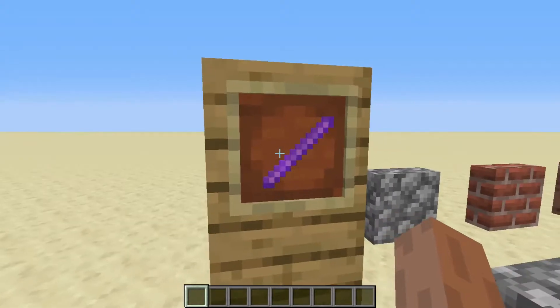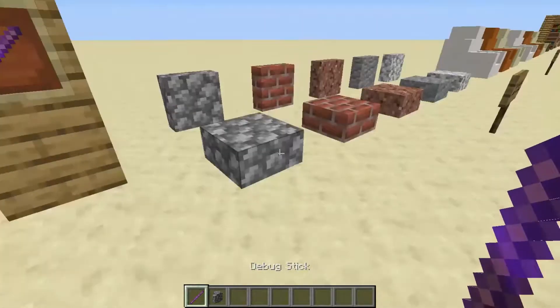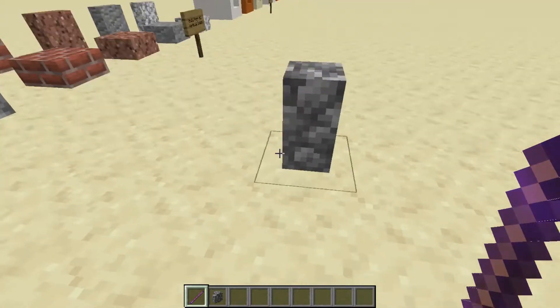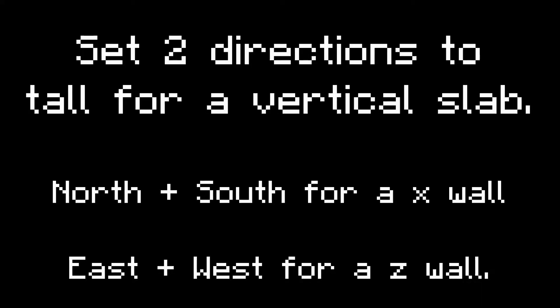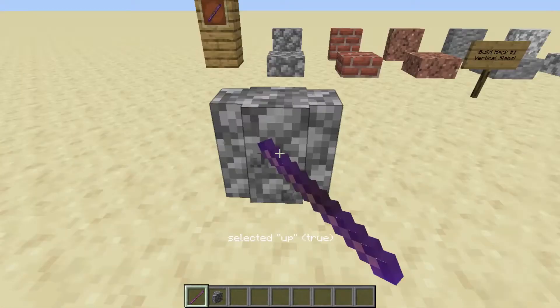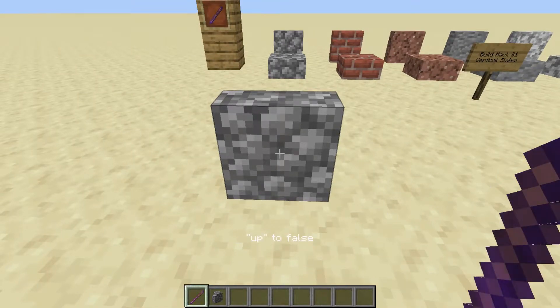But how? How do we make vertical slabs? Where do they come from? Well, let me show you an item known as the debug stick, which is a stick that can change properties of many blocks in Minecraft. We're going to use a wall block — you can use any type of wall block. We're going to use cobblestone wall here. First of all, you want to set two directions they're facing to tall. So you're going to set the west to tall, and then set east to tall, and then select up to false. There you go!